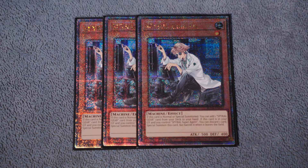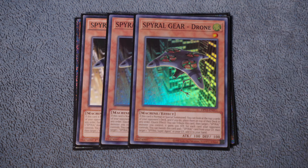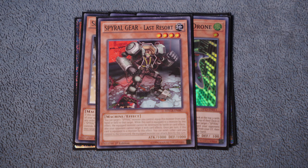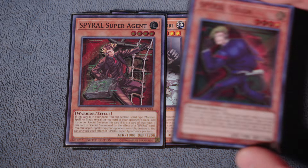All right guys, monster lineup - starting things off with triple copies of the Quick Fix. The monster lineup I'm flagging right now is reduced a little bit and you're going to see why as we go through. These ones will never change - our machine dupeable targets: triple copies of the Quick Fix, triple copies of the Drone, one copy of Last Resort - searchable off of your Quick Fix and equippable to your Sleeper.